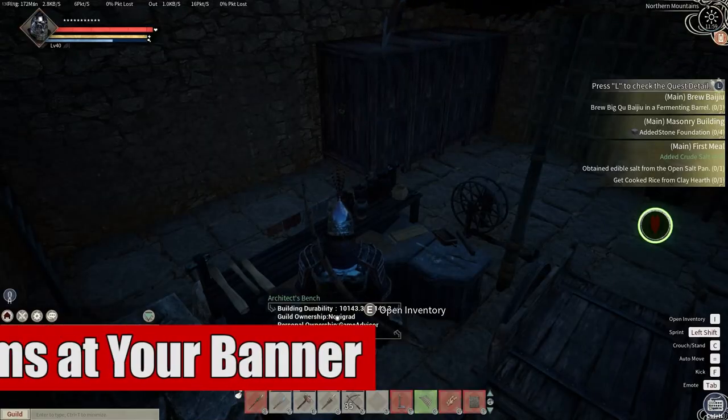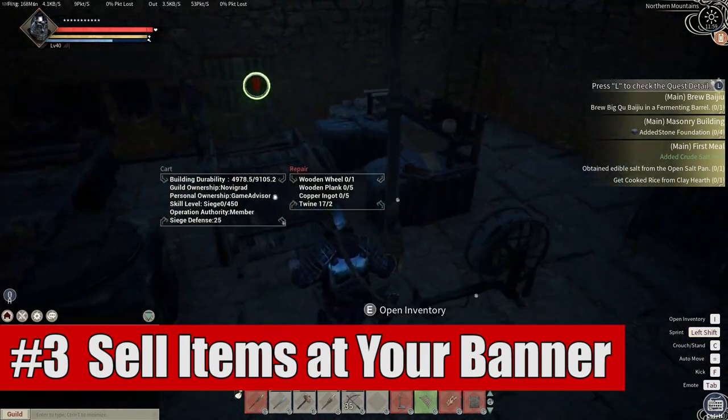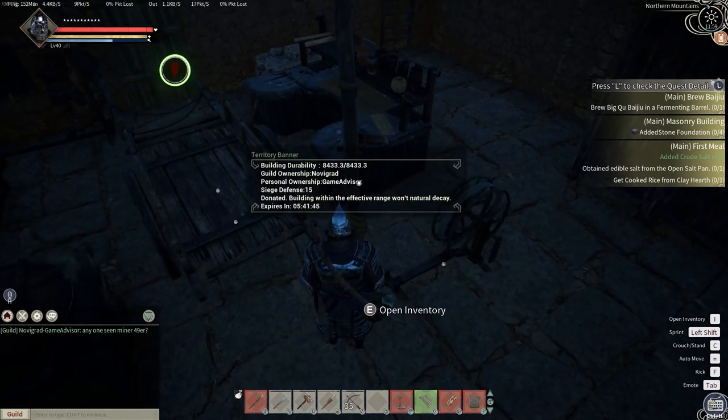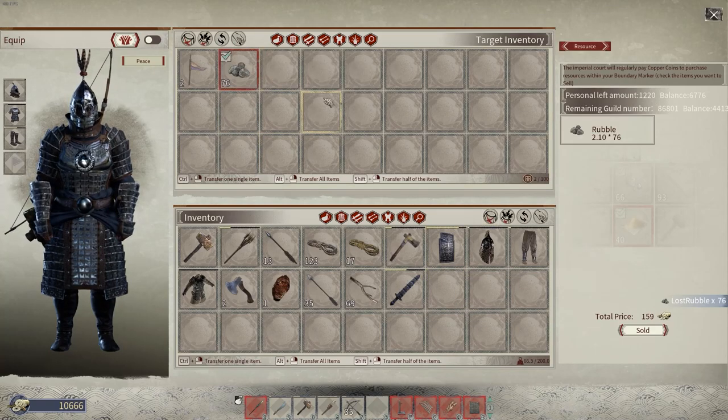Following that is number three, which is to sell things at your banner for money. This can also apply to your guild boundary markers, but the idea is you're going to go in there, select the items you want to sell, and then sell them. Do keep in mind this is only raw resources, but it is a great way to get copper coin as it resets every single day.